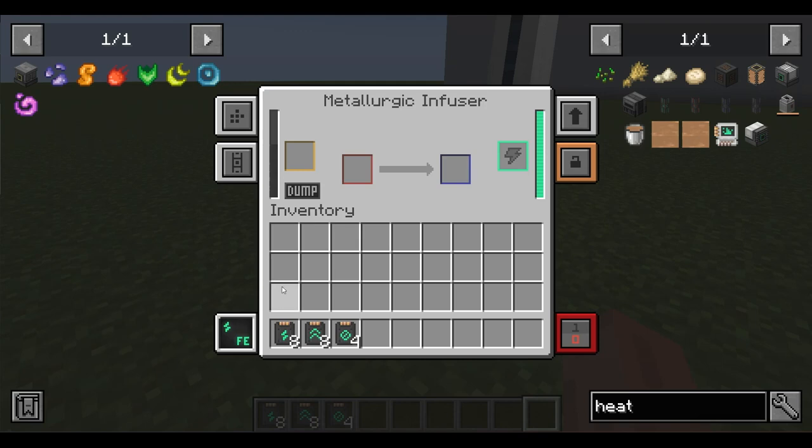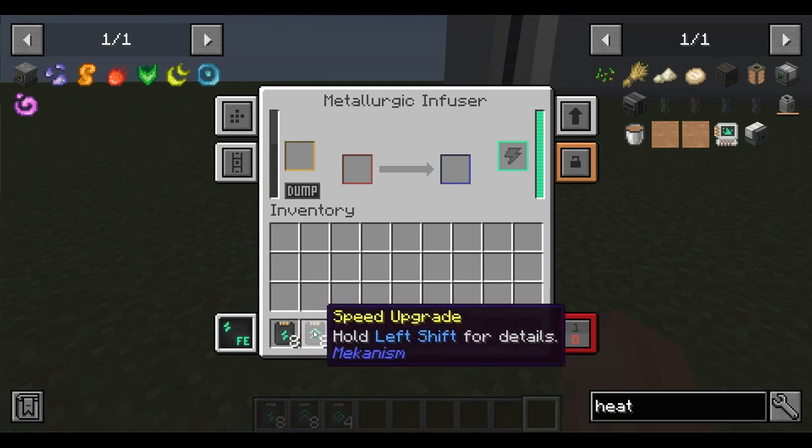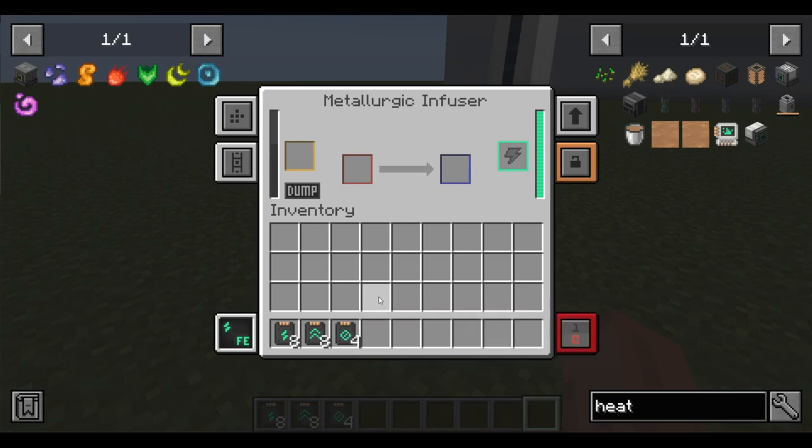We can also upgrade this device using energy upgrades, of which there can be up to 8, speed upgrades, again a maximum of 8, and muffling upgrades, of which there can be a maximum of 4. We will now show you how to upgrade the device and briefly what each upgrade provides.